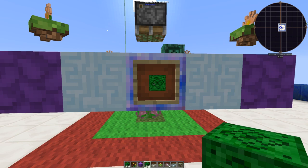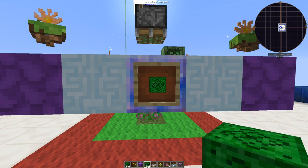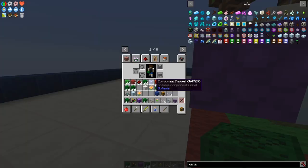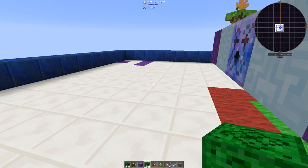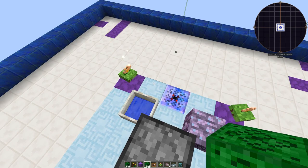The Corporea Funnels push items out when they receive redstone, based on what's in the item frame in front of them. On both funnels place the Cellular Block item in the item frame. Right-click it three times: no click gives one item, one click gives two, two clicks give four, three clicks give eight. So each funnel will output eight Cellular Blocks — which is exactly what you need for the four corners on each side.